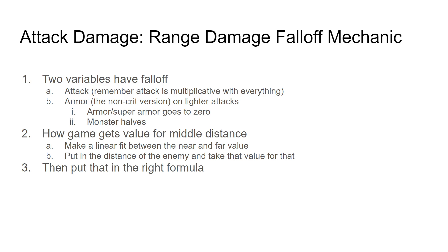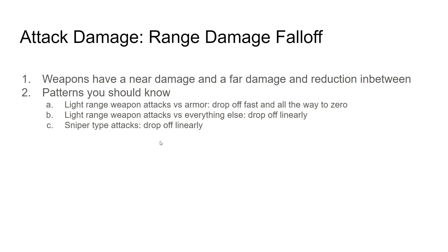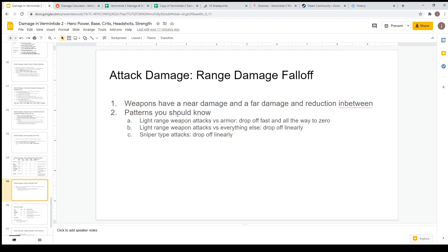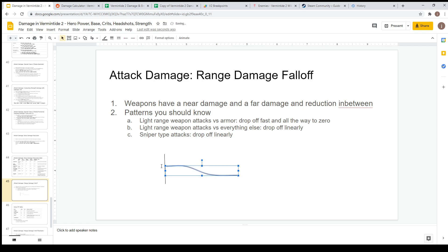The fall-off mechanic: weapons that are good versus armor drop off linearly. Weapons that are bad versus armor have that linear drop-off on all damage, but versus armor they also have another linear drop on top that goes all the way to zero. So shotguns outside of their effective range do absolutely nothing versus armor, whereas sniper-type weapons still do considerable damage. To sketch the drop-off: the multiplier starts at full damage, linearly drops off to minimum damage — some near-range damage, linearly drops to far-range damage.